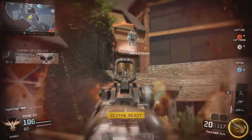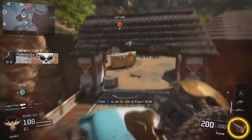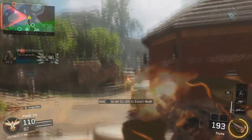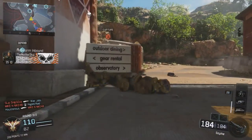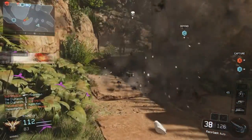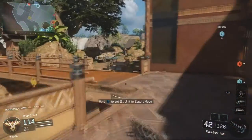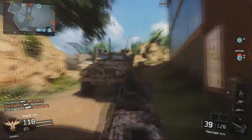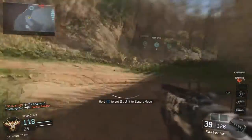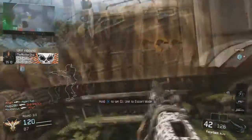Our next map is from Black Ops 1 — it's Havana. Havana is one of my other very favorite maps. I had a lot of fun on Havana and it was a great pub stomping map. Our next map is Raid, from Black Ops 2. Raid was a very fun map especially for hardpoint and domination — basically any of your competitive gameplay. Raid was the map to play.